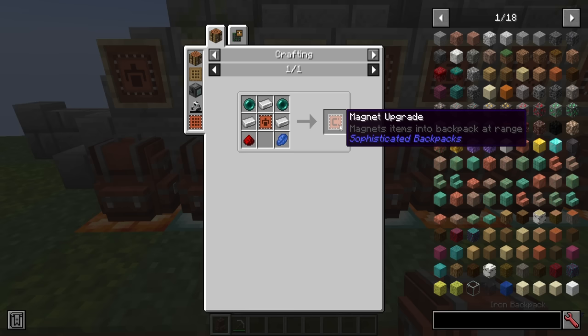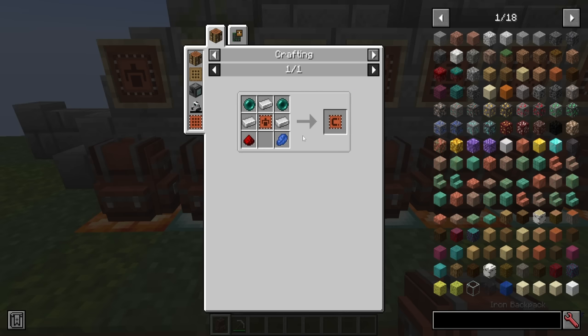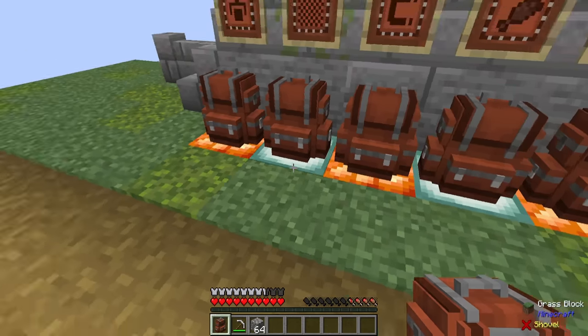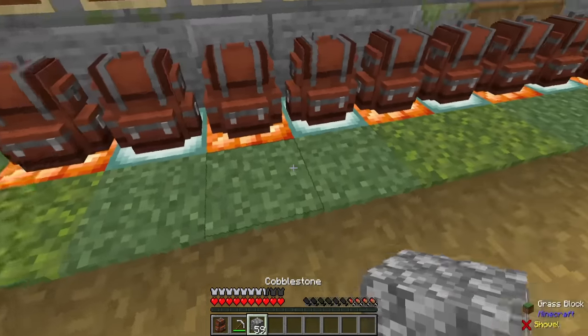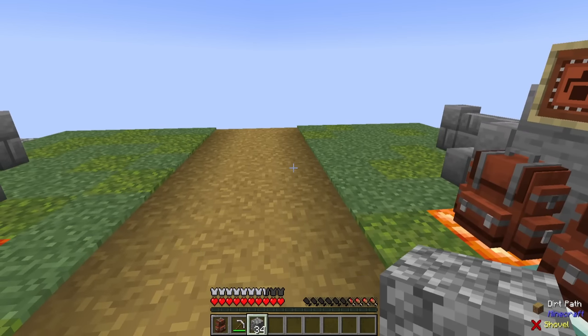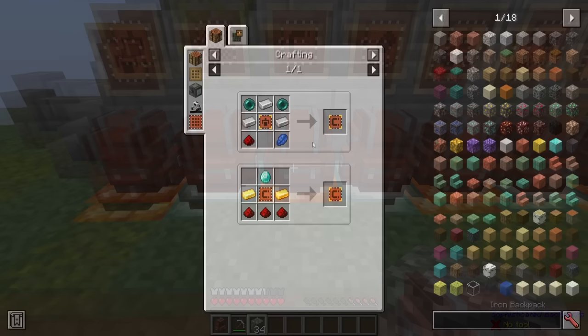Next we have the magnet upgrade. This one is a little bit pricey with some enderpearls, but it is well worth it. It does require a pickup upgrade first to be crafted as well. Putting this in my inventory, any blocks that are dropped in the nearby area will instantly be picked up into my backpack, so I don't need to worry about losing anything into the void.